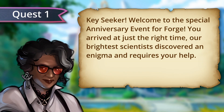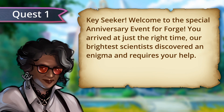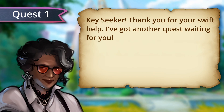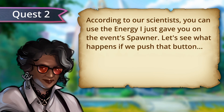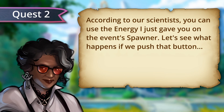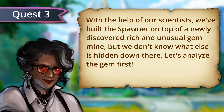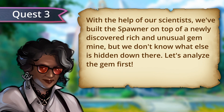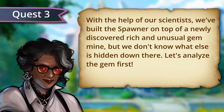Key Seeker, welcome to the special anniversary event for Forge. You arrived at just the right time. Our brightest scientist discovered an enigma and requires your help. Thank you for your swift help — I've got another quest waiting for you. According to our scientists, you can use the energy I just gave you on the event spawner. Let's see what happens if we push that button. With the help of our scientists, we've built the spawner on top of a newly discovered, rich, and unusual gem mine. But we don't know what else is hidden down there. Let's analyze the gem first.